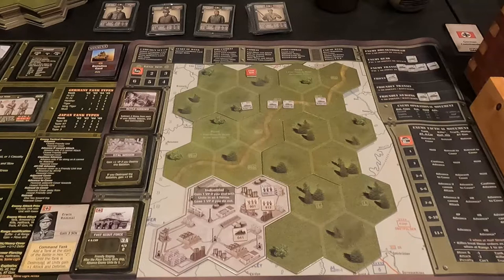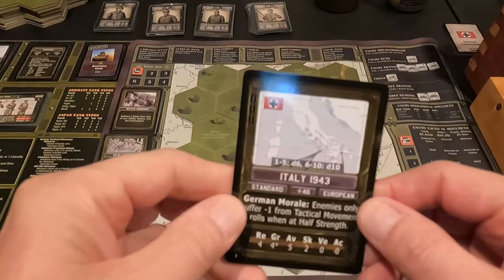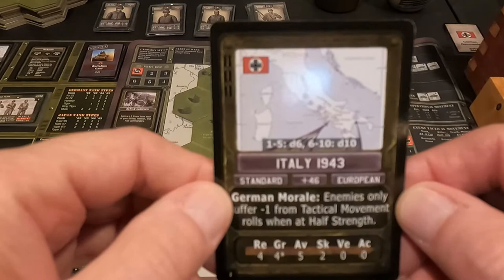Hey everybody, this is Dave coming to you from the gaming cave. Today we're going to do a combat mission from Sherman Leader, the solitaire ground combat World War Two game where you're in control of the US armor forces. I went ahead and went through all the setups to save some time, but I'll show you real quick — we're doing Italy 1943.